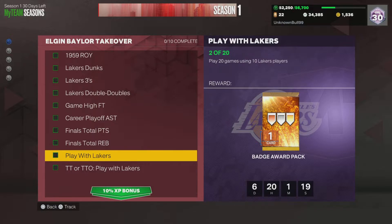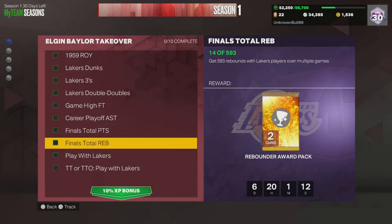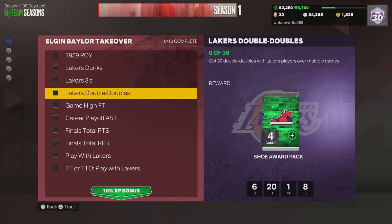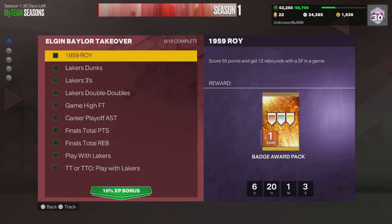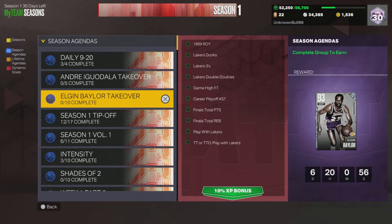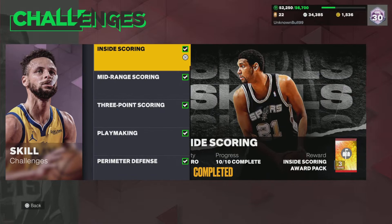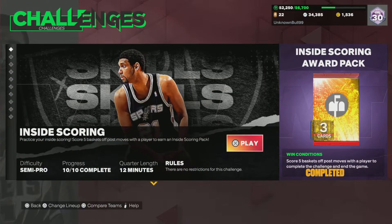The one-minute game is an easy way to knock out your Lakers players challenge. For the Triple Threat offline it's easy too — you'll get rebounds, points, and assists while doing that. Now for the bigger stat totals, go back to Basketball Fundamentals and look for the 12-minute game mode.